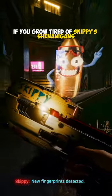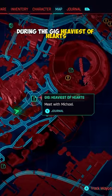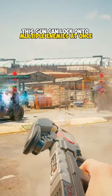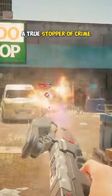If you grow tired of Skippy's shenanigans, then come to the Night City Bass Pro Shop. During the gig Heaviest of Hearts, you can pick up the Crimestopper Smart Gun, found inside the DA's suitcase. This gun can lock onto multiple enemies at once and disable cybernetic limbs — a true stopper of crime.